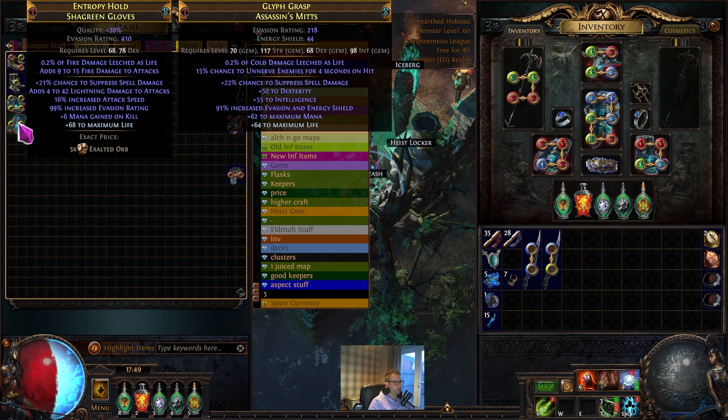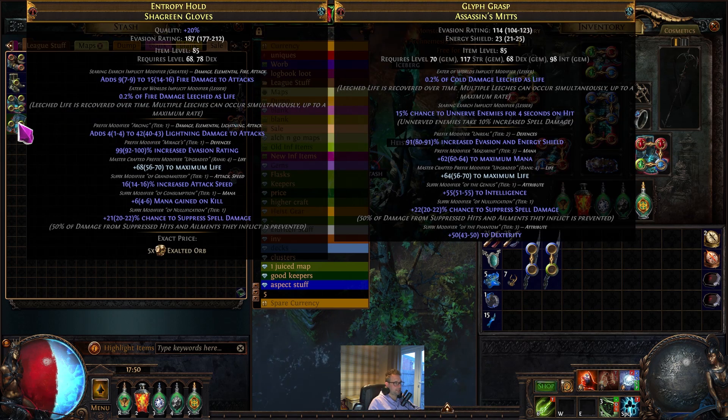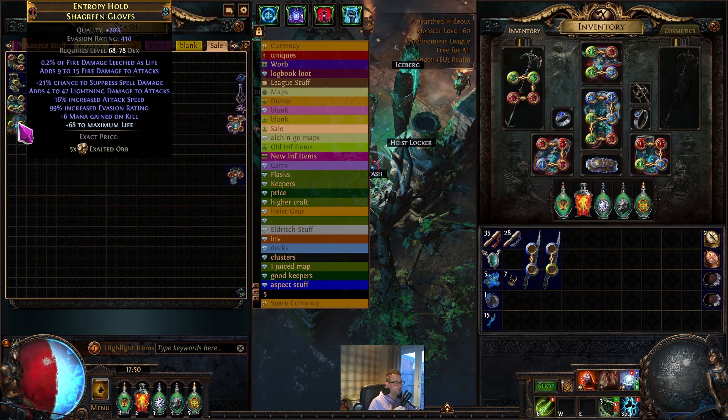The last item is a pair of gloves — ignore the eldritch mods, I just put those on so I could re-craft the item because the prefixes were really bad. This is a pair of gloves with T1 attack speed, T1 spell suppression, T1 evasion, T1 lightning damage to attacks, and crafted life. Mana on kill is not too bad, it's just a shame that isn't another mod because that would make these gloves ridiculously expensive. I've priced them at five exalts, which seemed fairly reasonable since there's not much similar on the market.